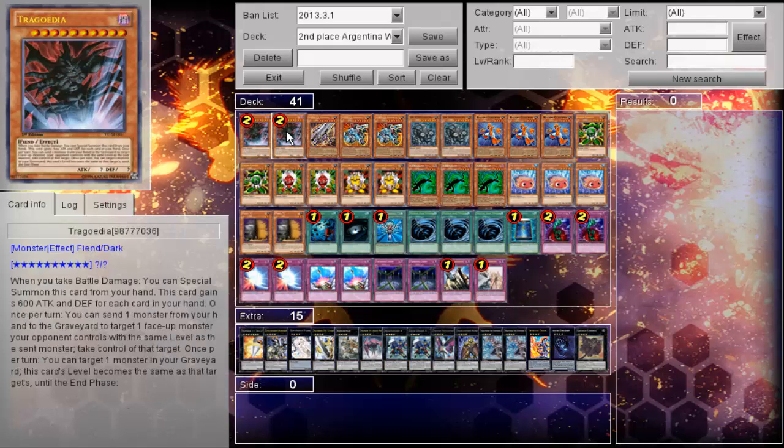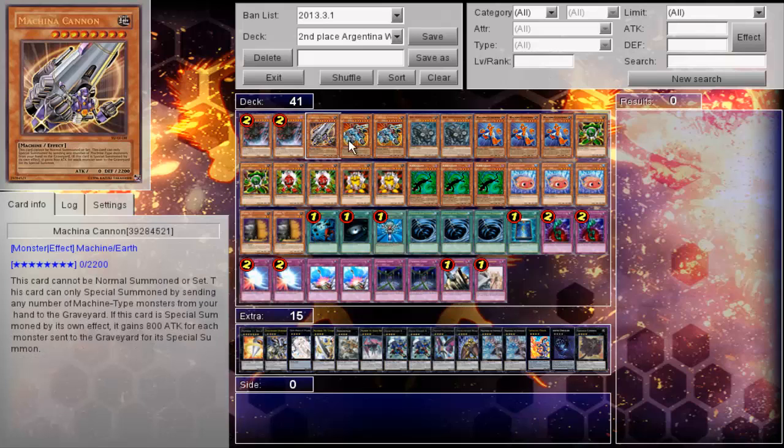To start off, two Tragoedia. Pretty standard. I was actually kind of surprised that he wasn't playing Gores — actually kind of saddened me a little bit on the inside. But in general, he wants to have some level of field commitment in this deck, and if he plays Gores, it takes away from his field commitment.